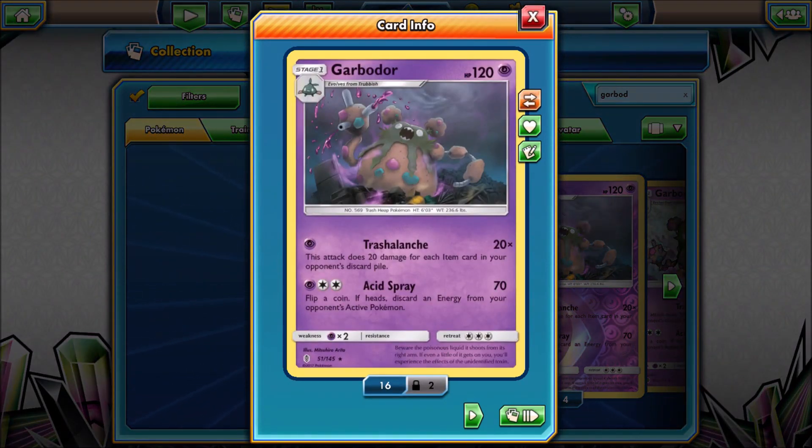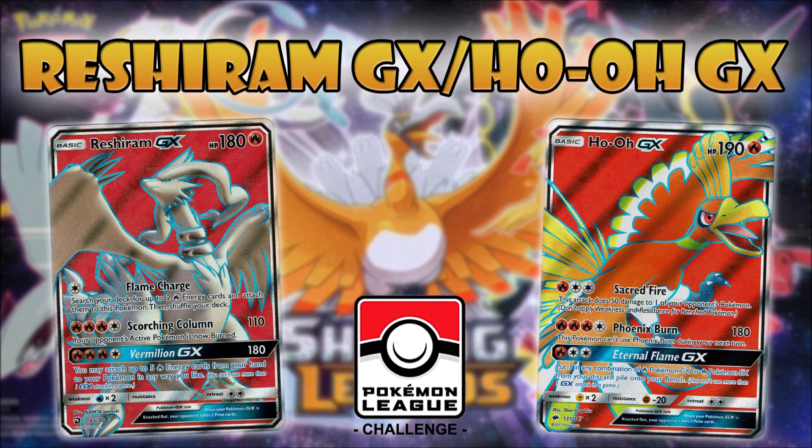I was very worried about Garbodor from Guardians Rising — Trash Avalanche does 20 damage for each item card in your opponent's discard pile. I believe I had seven item cards in my discard pile, which was low enough not to knock out a Pokemon in one turn. They did have Choice Band, but luckily I was able to Field Blow those away. When the tournament concluded, I went two and one overall — three total rounds, and I placed fourth. Unfortunately, a couple of people that got second tied, with a record of two and one, so I potentially could have tied for second but ended up fourth.